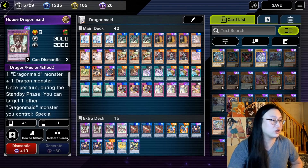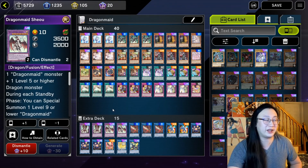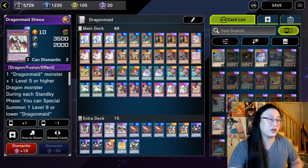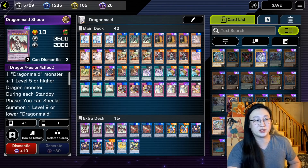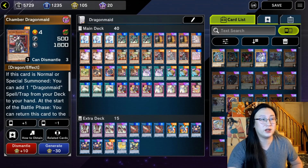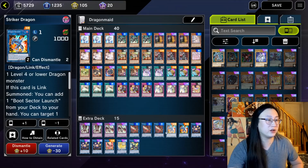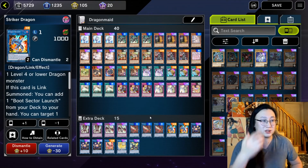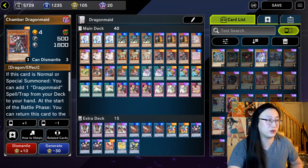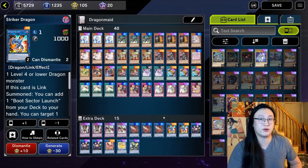Let's get into the Extra Deck. We're playing two House Dragon Maid and two Dragon Maid Sheo. You can arguably cut one of these because they tag out to each other continuously, but if something gets negated or destroyed, that's when things get iffy. Dragon Maid Sheo has the revive effect, so ending on her and being able to revive something like a Chamber in Defense Mode is really nice. Next, we've got three Pisty and Striker Dragon — these are basically Link 1s you send your Dragon Maids to in order to get them into the graveyard without confliction.